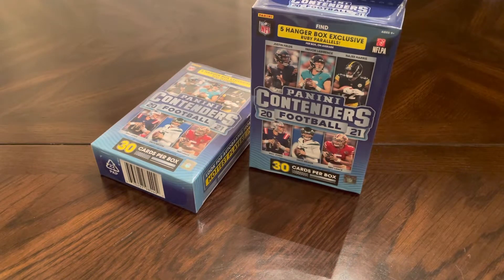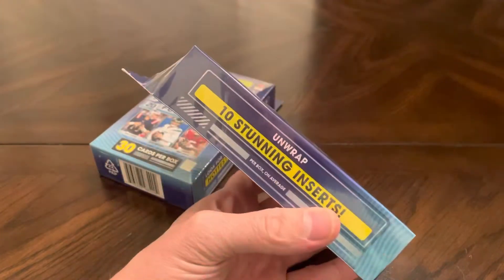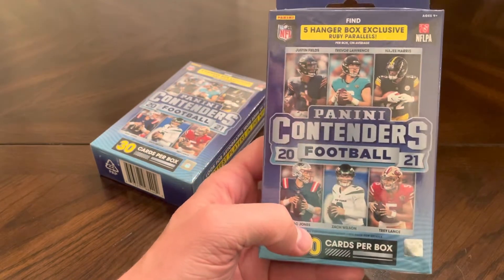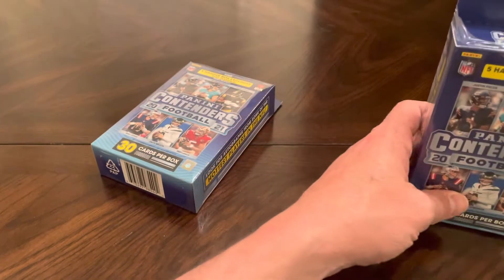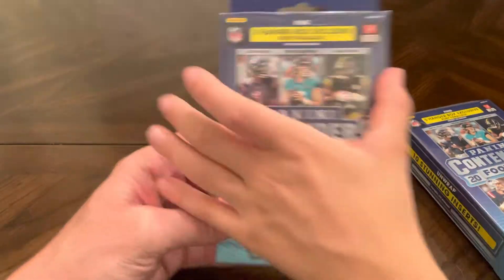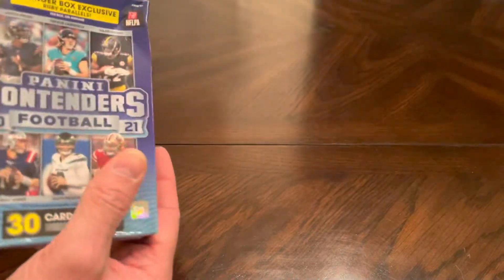Hey guys, Game Breaker here along with Little Game Breaker and we've got a couple of Panini Contenders Football Hangar Boxes. We picked these up at Barnes & Noble and it says you can get 10 inserts inside, 30 cards total. You can get 5 Hangar Box Exclusive Ruby Parallels. It says you can get autos in these but we'll pop them open. If you haven't hit that like and subscribe, we'd love to have you check us out on a regular basis. We do all sorts of basketball, football, and baseball.